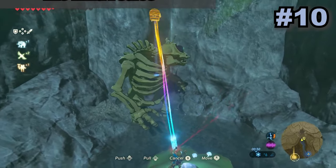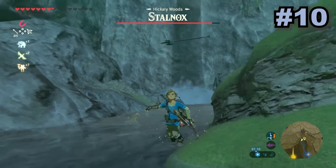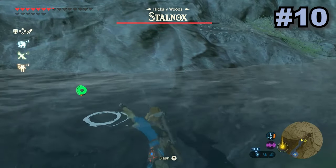This glitch uses either a Hinox or Stalnox to completely break the game's physics engine and causes objects to start floating and spinning around. The glitch has no real use except to look hilarious, and it's just fun to mess around with.